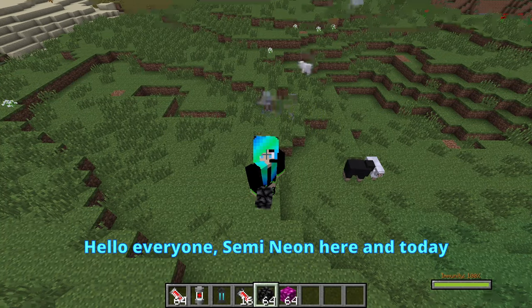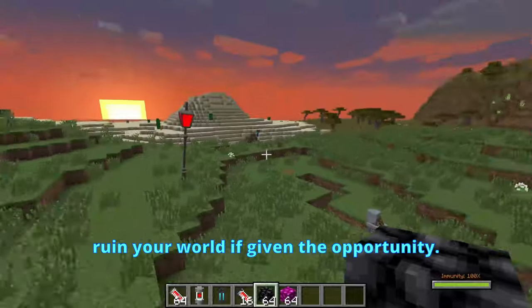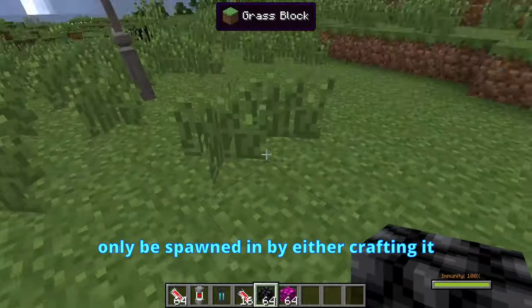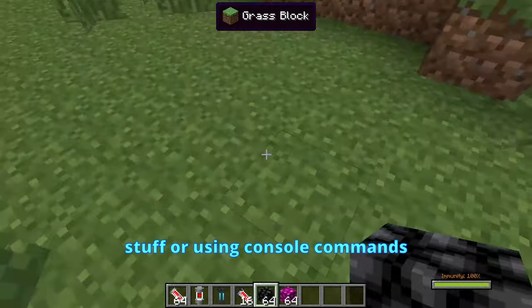Hello everyone, Samanian here, and today right here in my hand I'm holding a block that will absolutely ruin your world if given the opportunity. That's right, ladies and gentlemen — this is the dark crystal block, which can only be spawned in by either crafting it using really expensive stuff or using console commands.